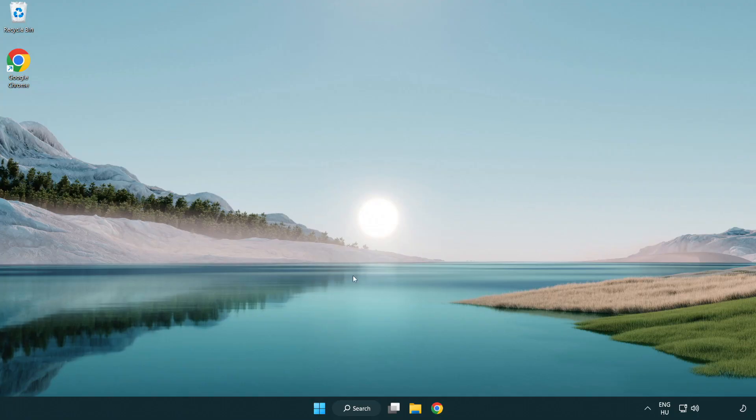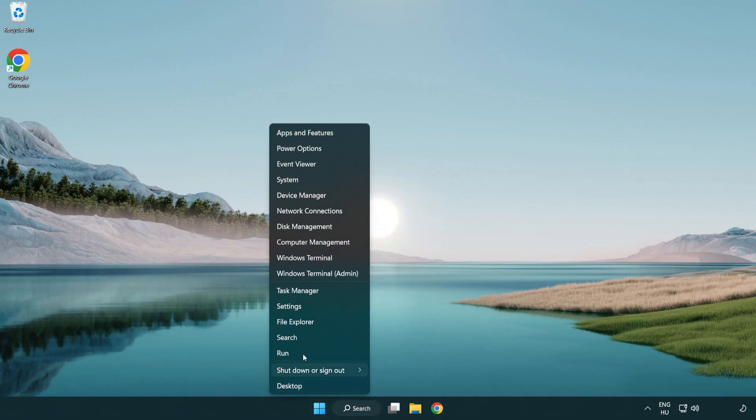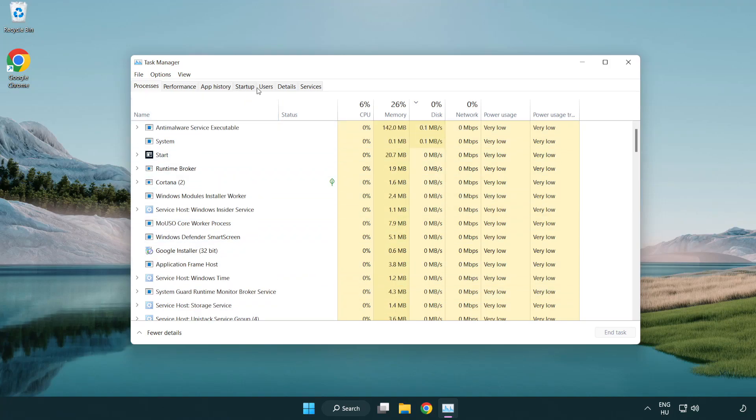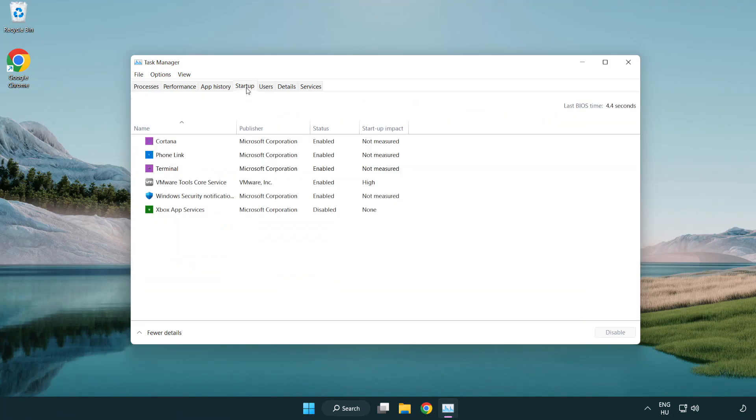If that didn't work, right-click the Start menu and open Task Manager. Click the Startup tab and disable any applications you are not using. Close the window.